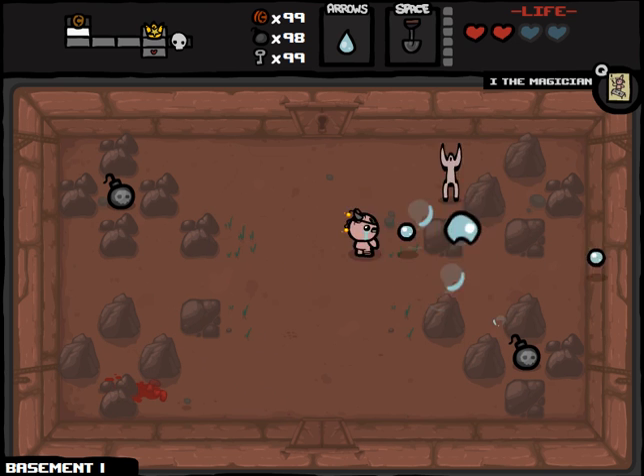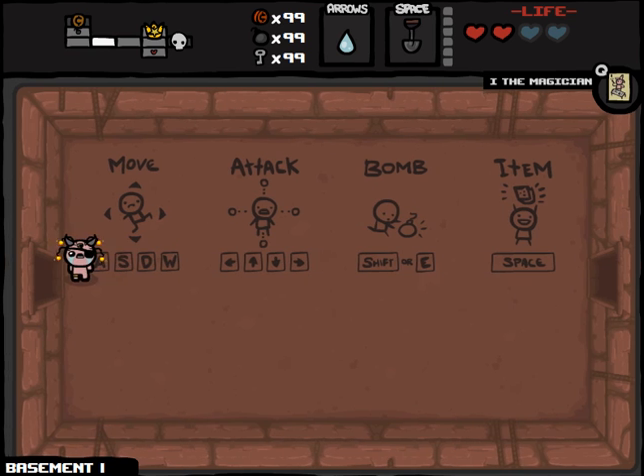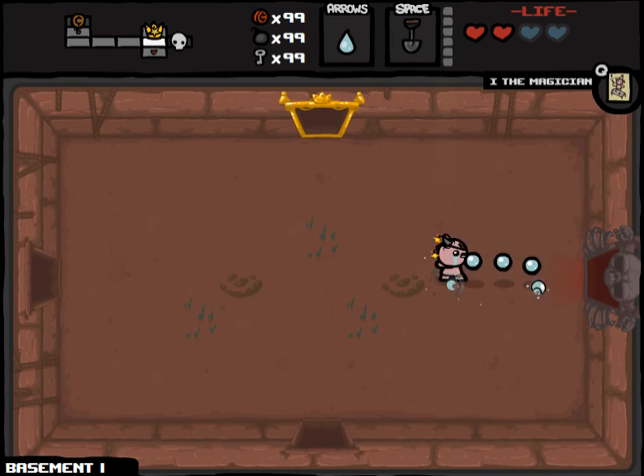I'm explaining it in the most roundabout way possible. Basically: me go down, me have six rooms. If me don't find item room or boss room in six rooms, too bad - I have to go down to the next floor anyway. You might be saying, Northern Lion, you're on like room six right now. Well, I just explained that you don't have to do it on the first floor or the Womb Part 2, but we're done with the first floor anyway.